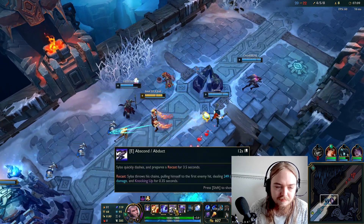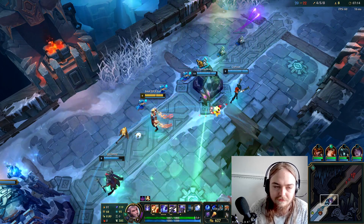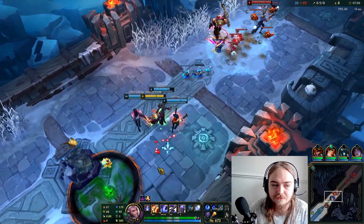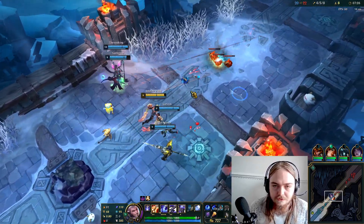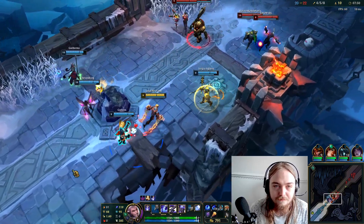I've already explained this one, but E is a dash. And then when you recast you can throw out chains which stun, knock up, and pull you to the target. And your ult steals another enemy champion's ultimate ability, which is very cool — very awesome and very nice. So we can take Swain ult again, which is very nice, very cool, very awesome.